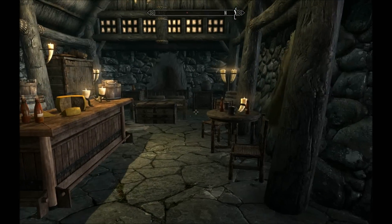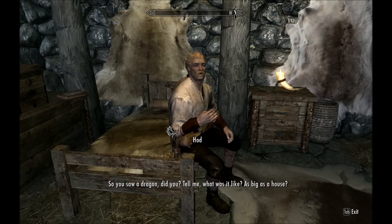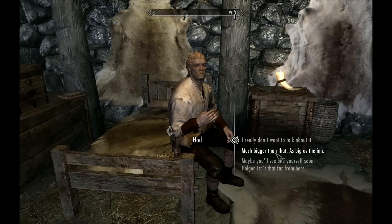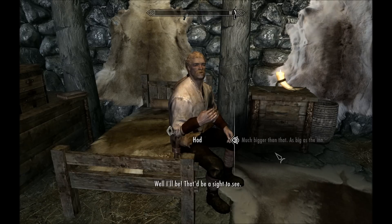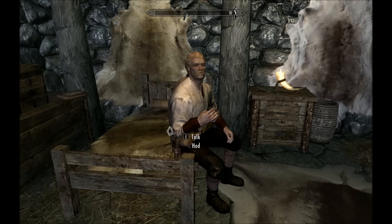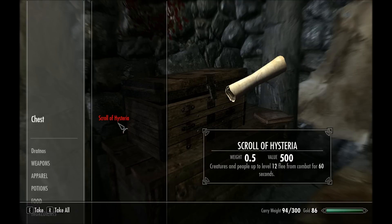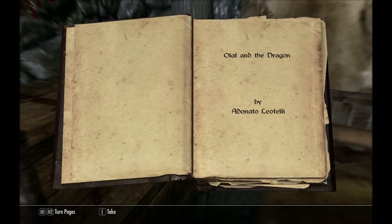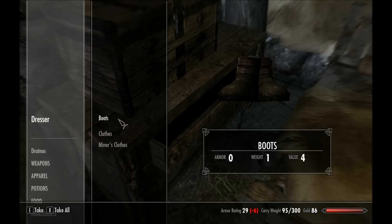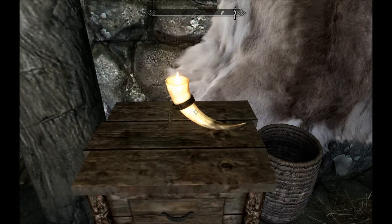We're inside. Wow, this is a nice house. A NPC child is asking Ralof about his axe, how many Imperials he's killed, and if he really knows Ulfric Stormcloak. Inside a chest we find gold, a book, and a Steel Dagger — a nice upgrade from my iron one.